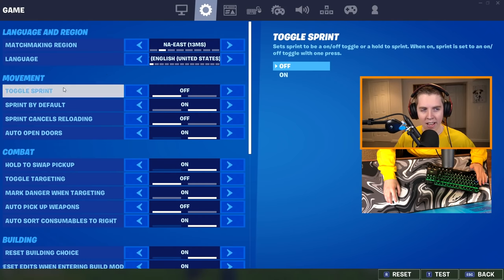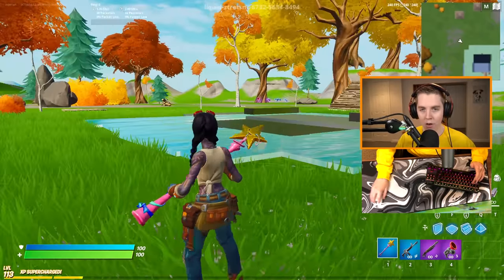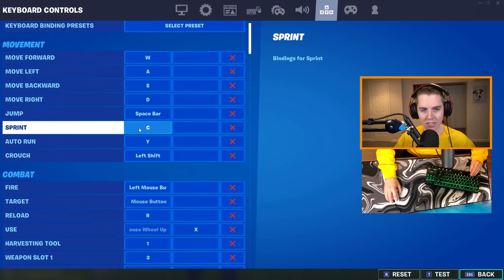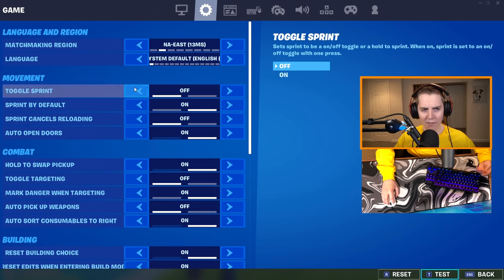What you need is sprint by default — this is the best setting in Fortnite ever. Sprint by default makes it so you don't even have to press a button. All you have to do is press W and you will sprint forward. This makes it so you can never do the bot walk; you can only sprint. However, a little cheeky trick that Liquid Stretch taught me: in your keybind settings, if you go down to sprint, I have it bound to C. Even with sprint by default on, when you press C you do the bot walk. There's basically no reason not to use sprint by default, because you can just use this keybind trick to get the bot walk.